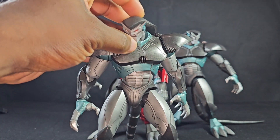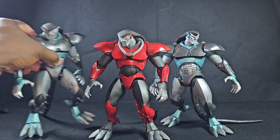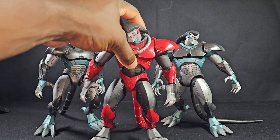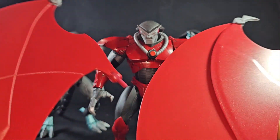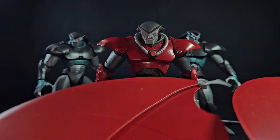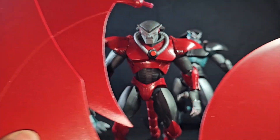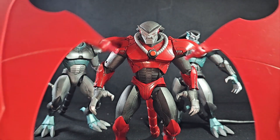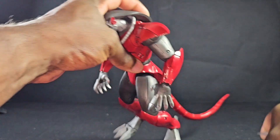Let's go over the articulation now that we got a good look at all these figures. First I'm going to show off the wings accessories. We do have these big, huge wings that all the figures come with. They are enormous — look at this. I didn't put them on the figure because they are so wide and so big. But let's go ahead and put them on right now so we can see how this thing looks with the wings.